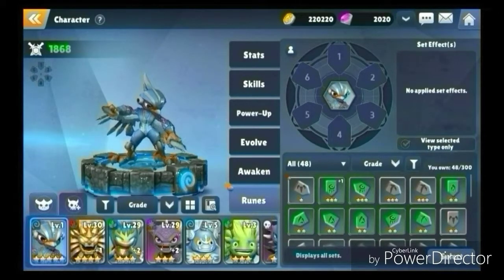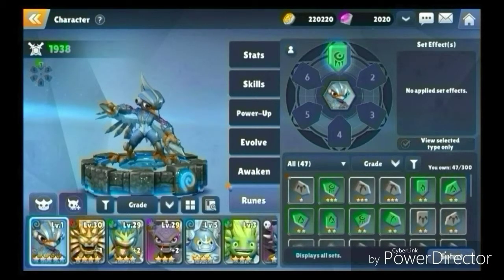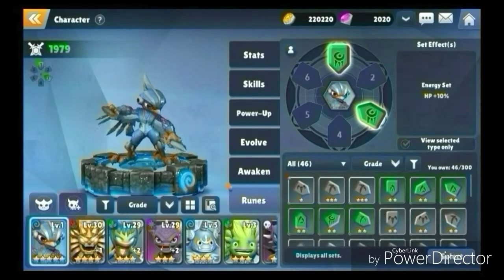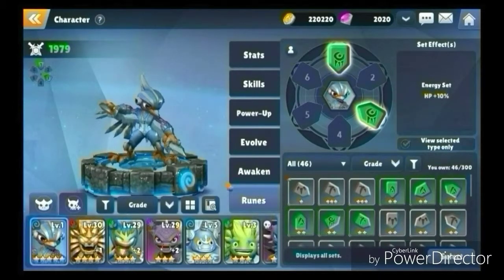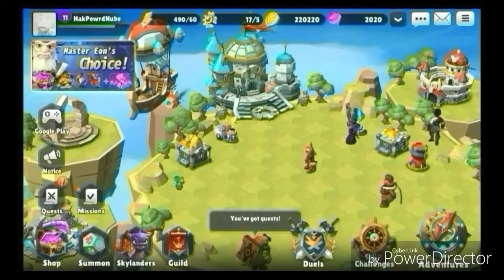Next up is awakening. I haven't really gone deep into awakening yet, but pretty much it's similar to evolution. You look for materials in the dungeons, and once you get the materials, your hero gets a new look — pretty cool. Then you have your runes. I'm not a big fan of the rune system — that's one reason I don't play much Summoner's War and also why I quit Knights Chronicles. You basically just equip runes and try to pick ones that focus on the skill of your Skylander.